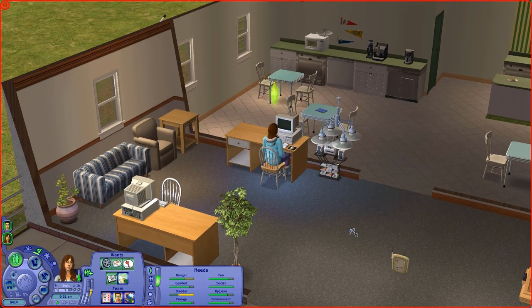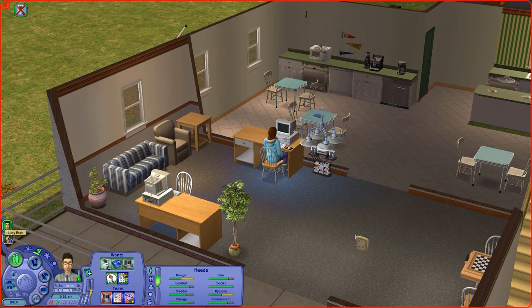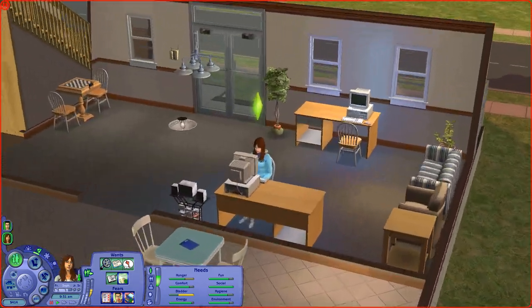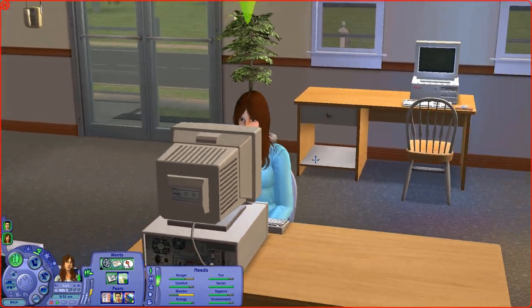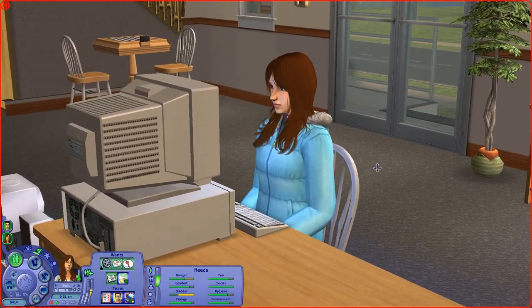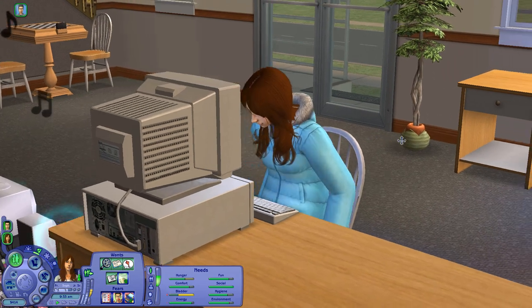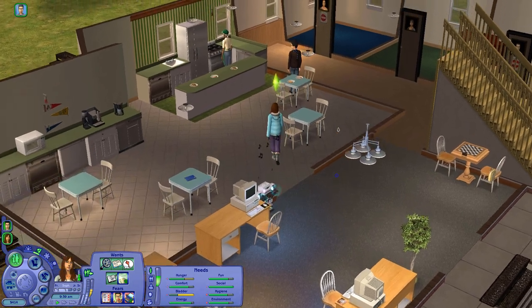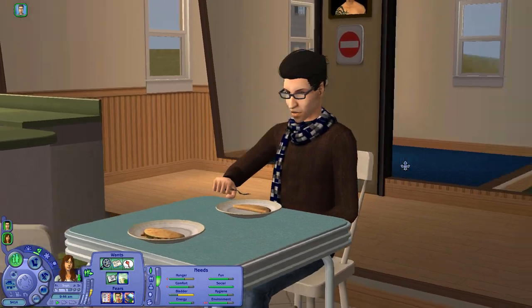Hi guys, welcome to part 2 of episode 28 of my Pleasant View Let's Play. We are back in Sim State University with Lucy and Alexander, and you might notice they look a little bit different. I just went on a crazy default hair replacement spree after doing a lot of the clothes, and after my makeover of Lucy I realized the Maxis hairs just weren't doing it for me anymore. I found default replacements for every single hair in the game — most are from Pooklet, with some others mixed in.